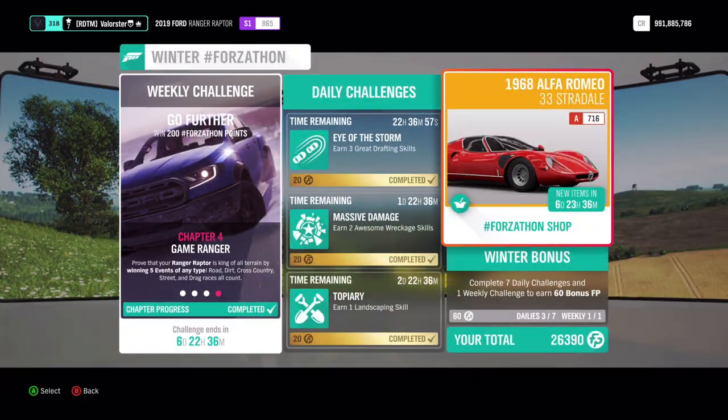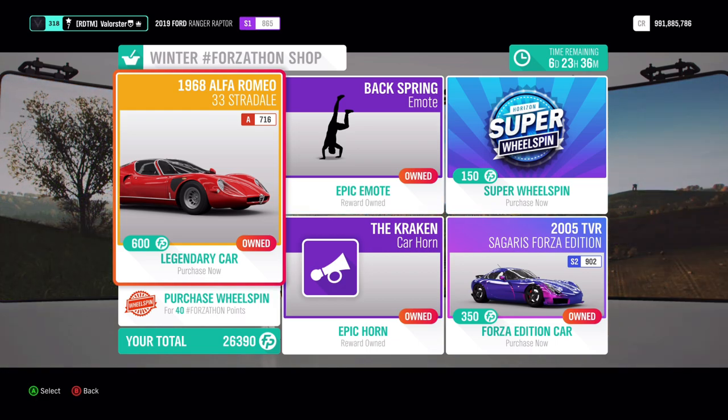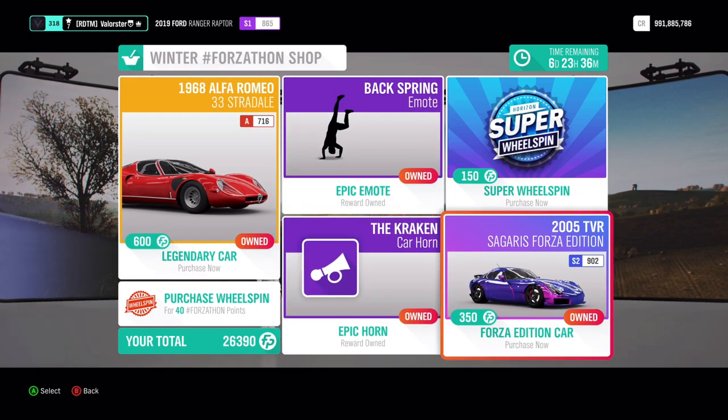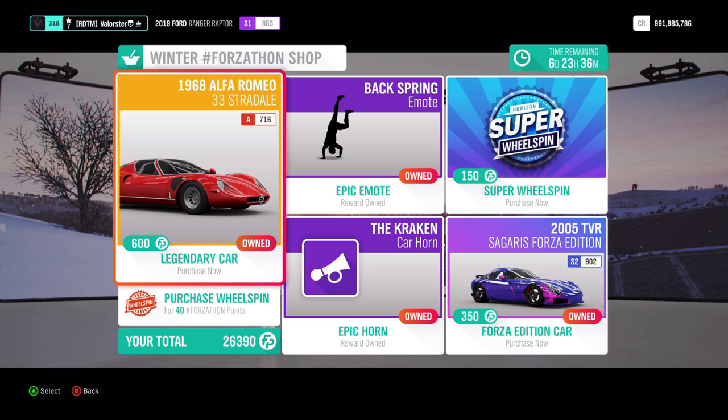In the Forzathon shop, you have the Stradale — I believe it's a 10 million car. You definitely need that car, it's such a good car. Then you have an emote, a horn, and the TV Sargaris, also a good car, but I would prefer the Alfa Romeo.